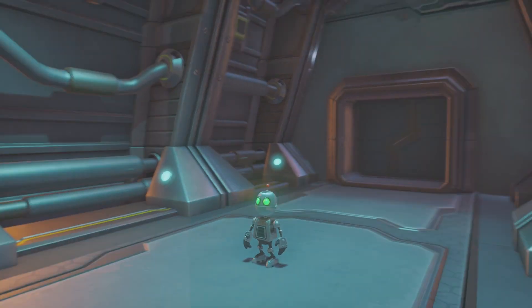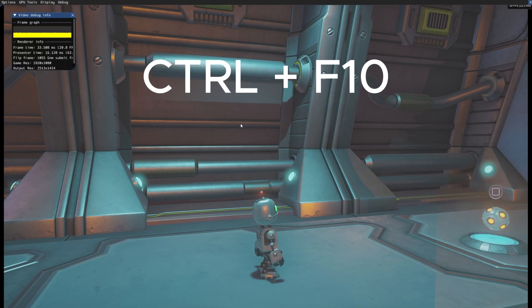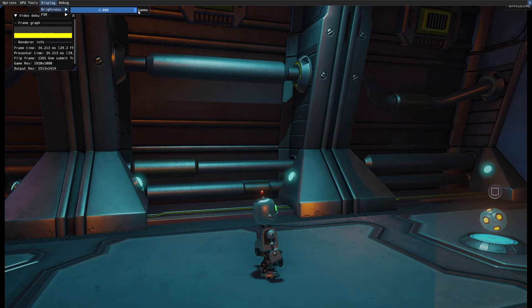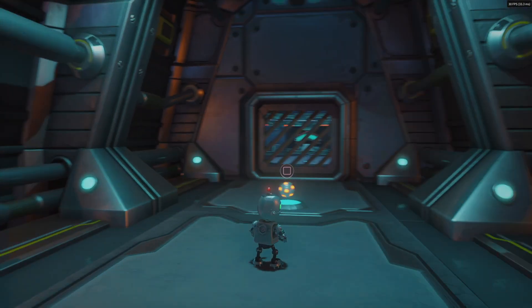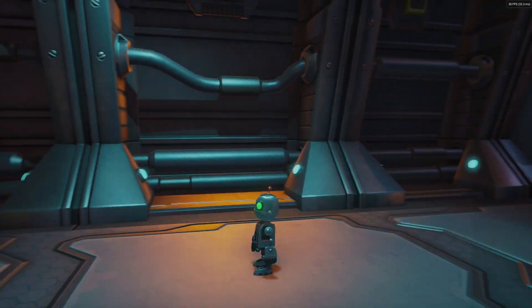And now, to fix the brightness, you just go CTRL+F10, and you'll see this toolbar here. Go to debug — sorry, brightness — and you'll drag this all the way to the right where it feels good for you. For me, it looks good right here. So I'll just close this toolbar once again, and you can see that the game looks almost exactly like it does on the PS4.